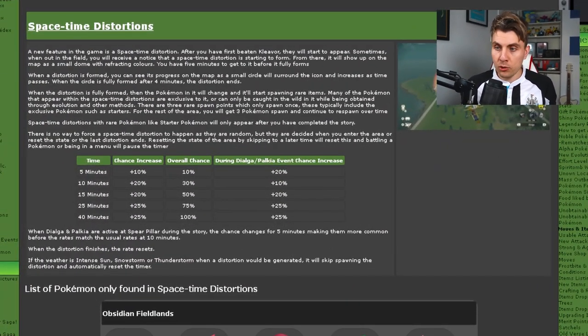To kick us off, we're going to hop over to our trusty Serebii page, which will be linked in the description if you want to take a more in-depth look. It basically goes over how the space-time distortions work. As soon as you leave Jubilife Village and go into one of the different areas — for instance, the Cobalt Coastlands, Coronet Highlands, or Obsidian Fieldlands — anytime you enter an area, the time-space distortion clock starts.